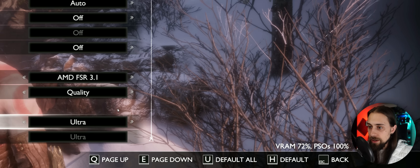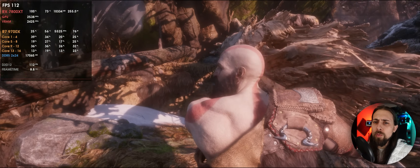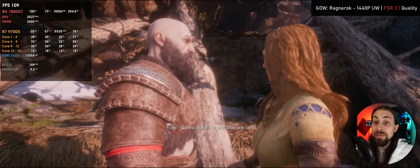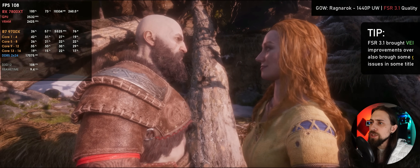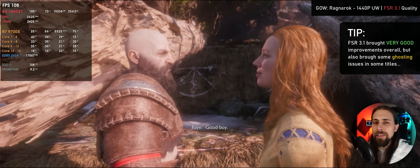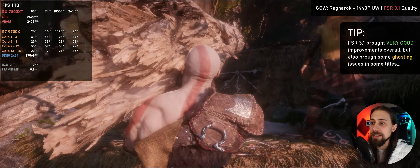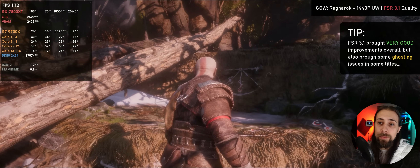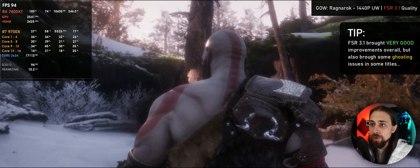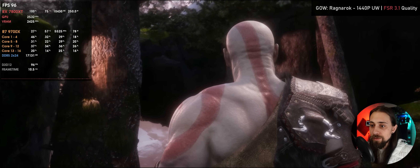In some scenarios FSR 3.1 native keeps more fine detail — looking at the stones you can see fine detail is retained. Importantly, I didn't actually notice the ghosting issues we had with games like Horizon Forbidden West. It seems much better than Forbidden West — maybe on par or even slightly better implementation than Ghost of Tsushima. God of War might be the best FSR 3.1 implementation so far. I see no disocclusion — what we call ghosting — which is much better than Horizon Forbidden West.